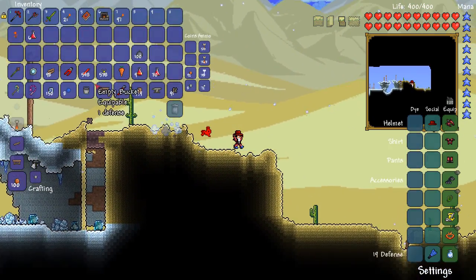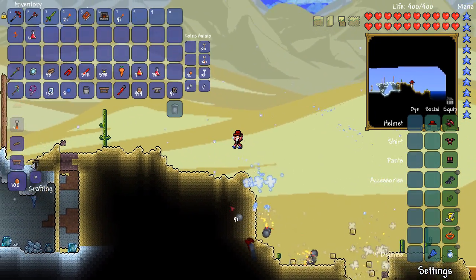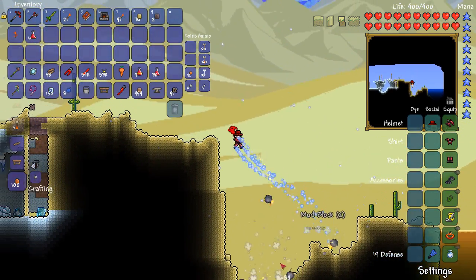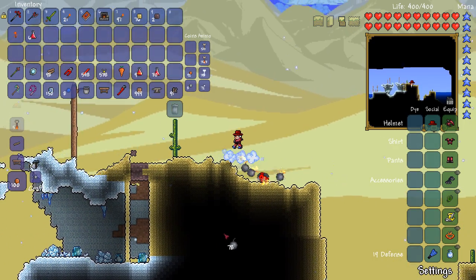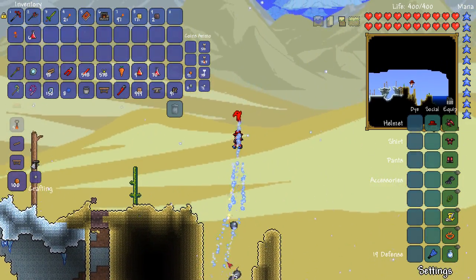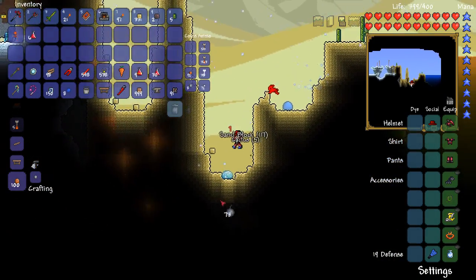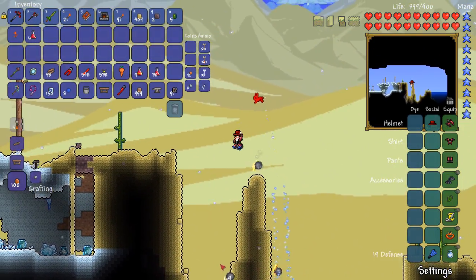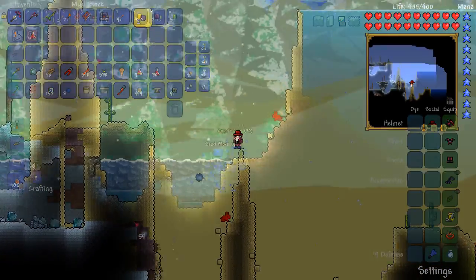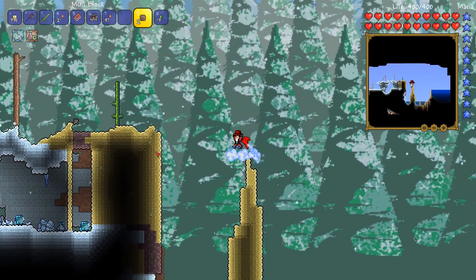I'm actually on a brand new world right now and I said I would do this — I would come on and try and get some sand. Because I don't want our world to get too messed up and we do need sand, so this just makes sense. The plan is to get a ton of it because we're going to need lots and lots for glass. I also sold some more crimson bars and got us lots more actuator blocks and lots more wires. We definitely need more glass. I'm really glad that I did this on a separate world. Back to our world.